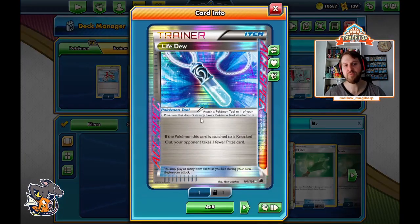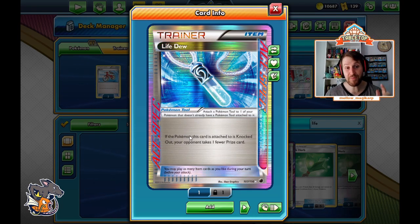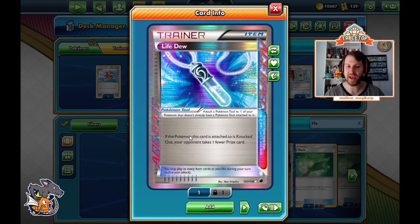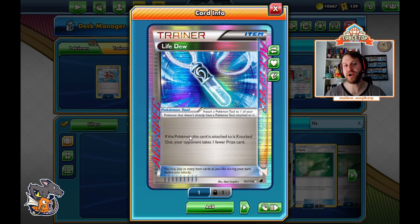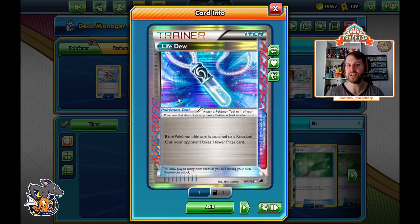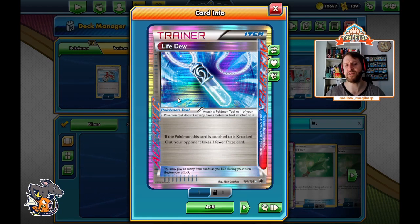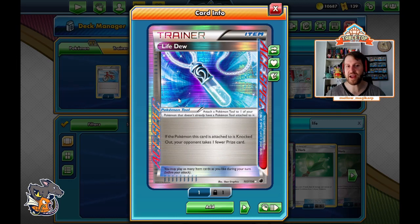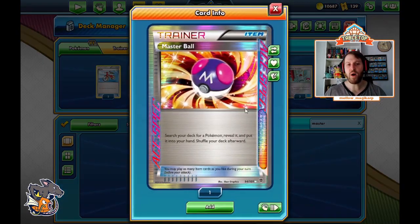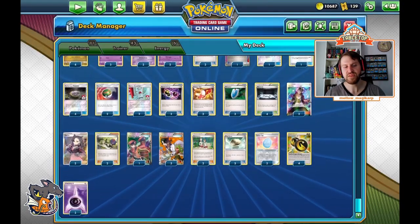The true budget ace spec option is probably Life Dew. Life Dew is a tool card, so it can activate Garbotoxin. If the Pokemon this card is attached to is knocked out, your opponent takes one fewer prize — essentially making one of our Pokemon a zero-prize Pokemon once per game. We can make our opponent play the seven-prize game. At the time of recording you can get a Life Dew for about eight packs, which I consider quite affordable. It's a powerful card used in several archetypes and is the budget ace spec of choice.